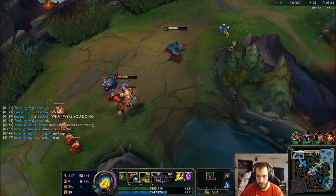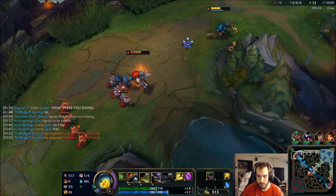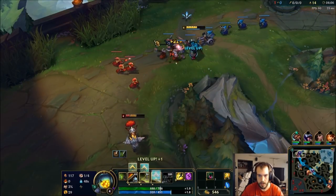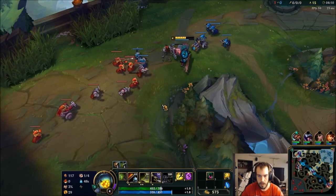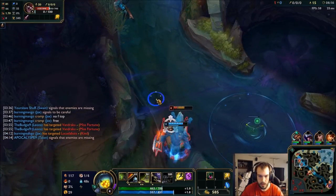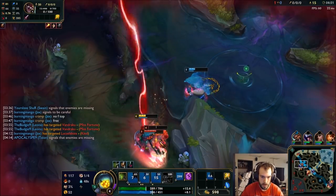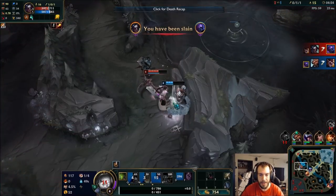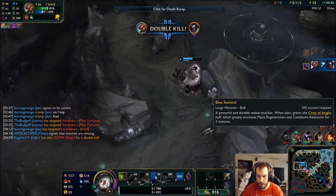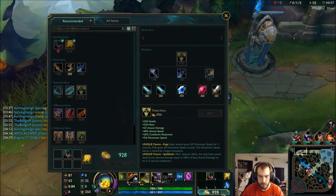Just gonna play a little passively. If Udyr comes top then I'm gonna wanna try and push. Don't think he's coming because Kane. We're gonna catch him. The burn didn't kill him, come on! I really wanted the double kill - that's fine, I'll take two assists.